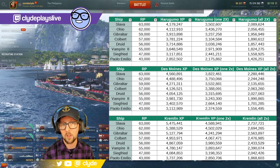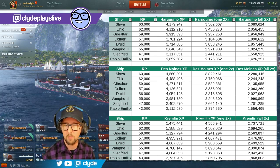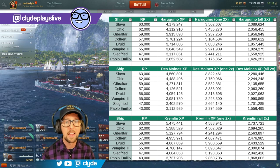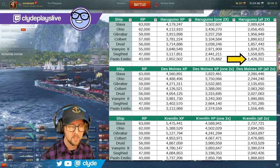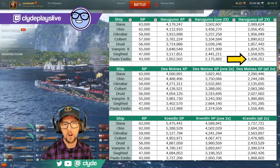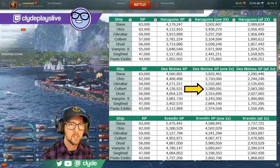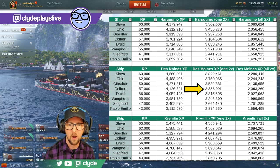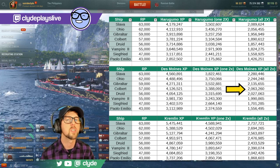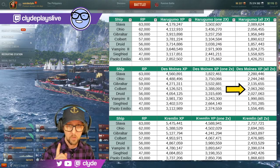Even using the most efficient ship (Harugumo) with all doublers and going for the cheapest Research Bureau ship, it's 1.4 million XP to grind. If you used Des Moines going for Colbert with only one 2x doubler, it's 3.4 million XP. With all doublers, it goes down to 2 million — still the same as the most expensive free XP ship ever — and we haven't even talked about credits costs yet.